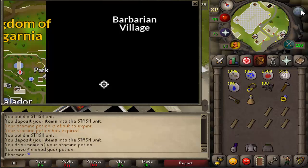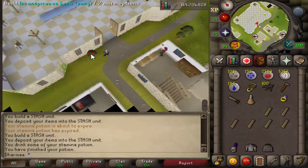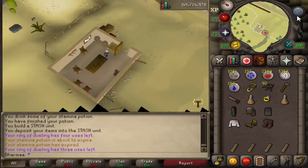Over on the other side of Falador, right next to the party room, there's another inconspicuous bush. Build this one. You need a steel full helm, steel plate body, and an iron plate skirt. Pop them in.